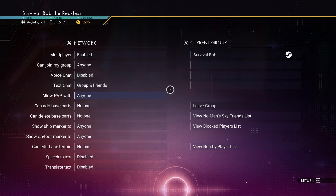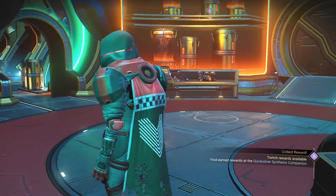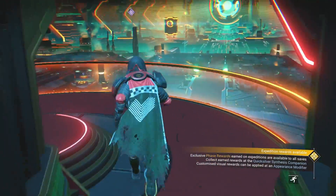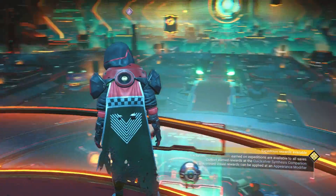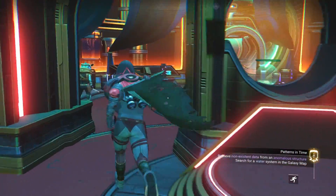Network, multiplayer — let's go ahead and disable that, because it generally does run smoother without multiplayer on. Already smoother. Look at that — the lights, the glow. This looks a lot better.